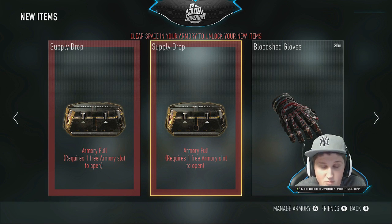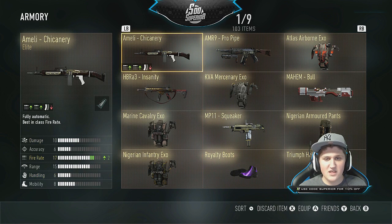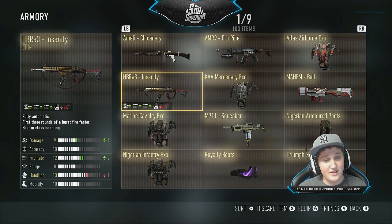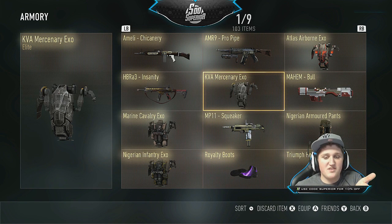Let me show you a little bit of my elite armory. This is on my Xbox One which I don't really play too often. We have the AMR pro pipe — I don't want to use a noob tube, so that's dumb. Some gas exo, the Insanity which is amazing. Look at this exo suit — how is this elite? It literally looks like concrete on an exo suit. That's not elite, that's the most basic ugly thing in the game.